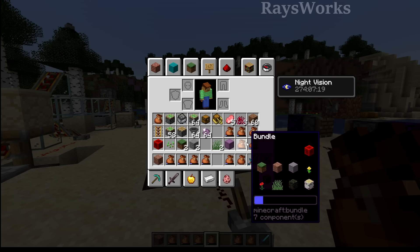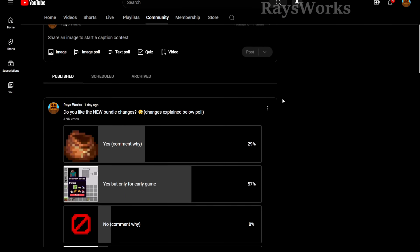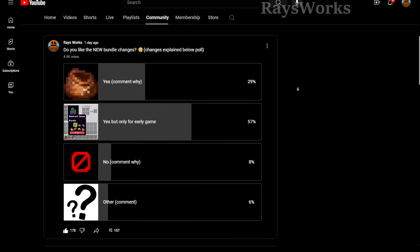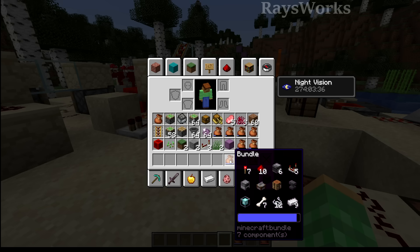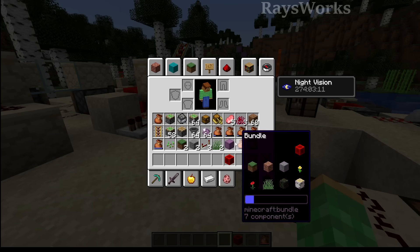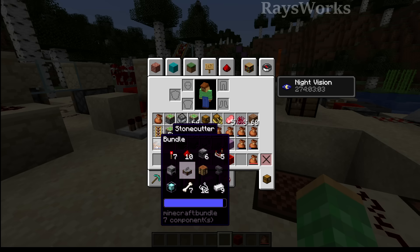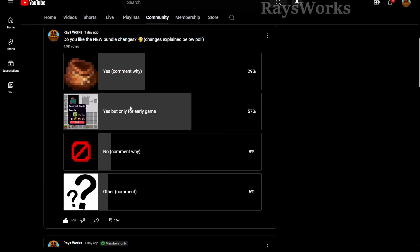I've also seen a couple of you guys suggest this scrolling improvement over the number pad in my recent community tab poll. For those of you guys that have the bell notification turned on while also having it set to all, you'll get informed about these community posts. I did a poll asking do you guys like the recent new bundle changes? The majority liked them, but only for early game. Second place was people that liked them overall, as you could still use bundles in later game to hold different workstations directly inside your inventory without having to constantly place it in a shulker box. You can also carry a small amount like redstone in case you need to fix something, or basic items like iron, string, bone meal, or even some wood, rather than having those items fill up all your other slots.